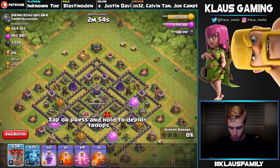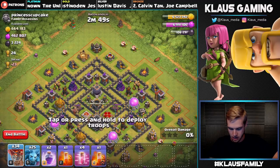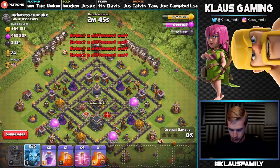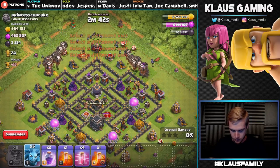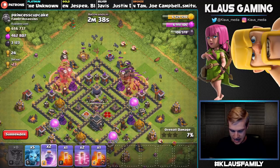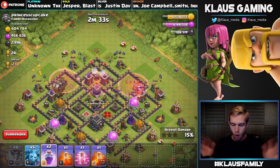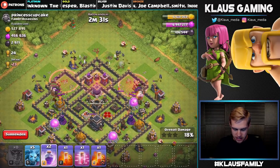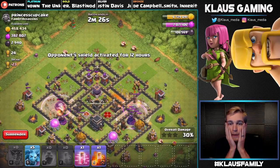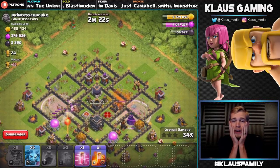Let's do a two-finger deployment on either side, go directly in just like so, let our balloons approach, get our minions in, save a few of those minions, and drop some Haste spells. We've got some mega Haste spell action going on here, let's put down another Haste spell — but wait, where's everybody going? You're leaving my group!